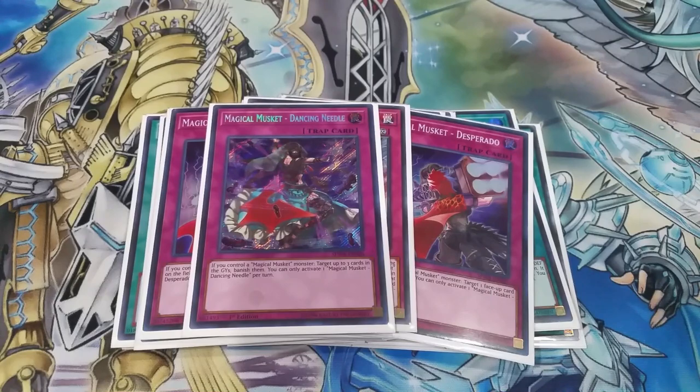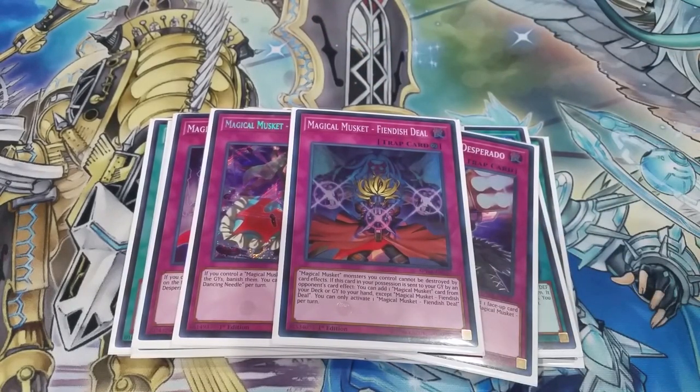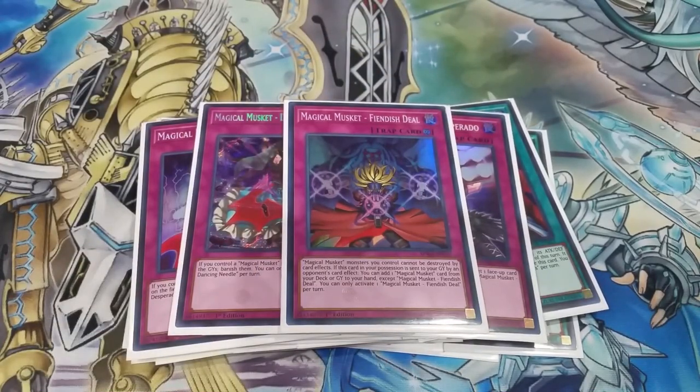Then we've got one Dancing Needle. Basically this card targets up to three cards in the graveyards and banishes them. It's not like Called by the Grave so they can still use their effects, but it's good against Orcust and sometimes Thunder Dragon — you want to get rid of their materials so they can't summon their Chaos Dragons, or get rid of their cards so they can't resolve Pistry or Elpy. The last card is Magical Musket Fiendish Deal. Basically, Magical Musketeer monsters you control cannot be destroyed by card effects. So if your opponent activates Orcust Gekka or Kaiju Slumber, you chain this and they can't destroy them. And if this card is destroyed, you can add a Magical Musketeer card from your deck to your hand. All of them are hard once per turn, so you never want more than one of them.